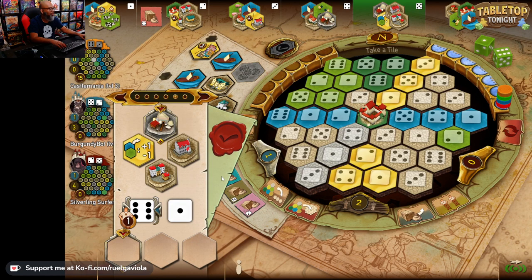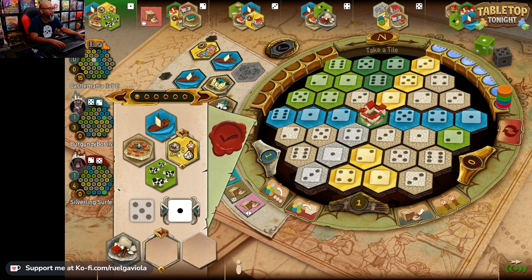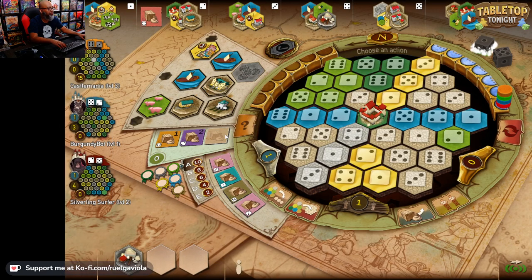I'm using a worker there. I've got one worker here. The player who has this tile in their estate receives one worker tile from the general supply in addition to the silverling. So at the start of each round I will get a silverling and a worker — that's always good. I'm going to grab that, and that'll be my turn.